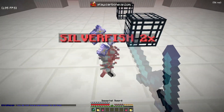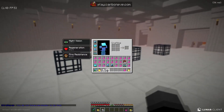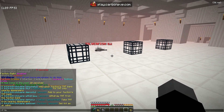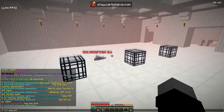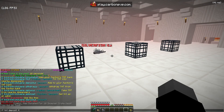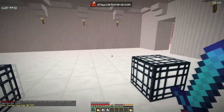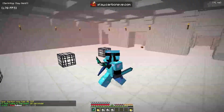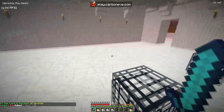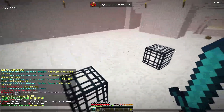We can grind right here with a Sharpness 6 Looting 4 sword and easily make tons of money. We're depositing some TNT — we have 48. After grinding, we have basically three stacks and made over 70k, so that's really good. Now we're going to TP to Mickey because we're going to get some spawner crate keys to open for the video.